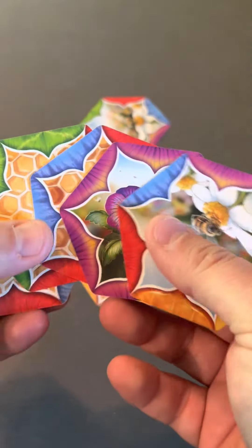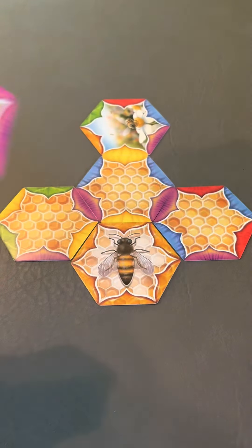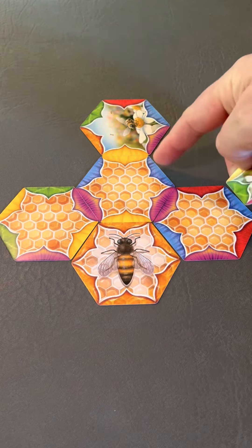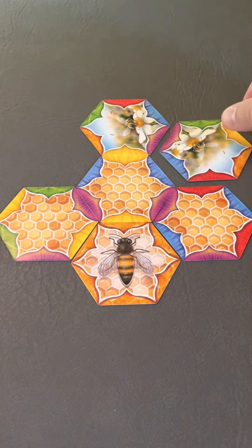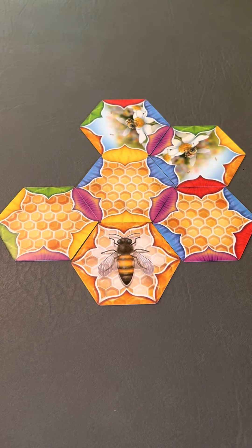The goal is to get rid of all the cards in your hand. I've got some honeycombs, I've got a flower. Looks like I've got purple, blue, and red right there, which is perfect for this Worker Bee, so now I get to make another person draw a card, and I get a bonus play.